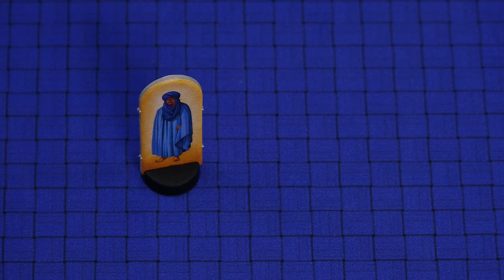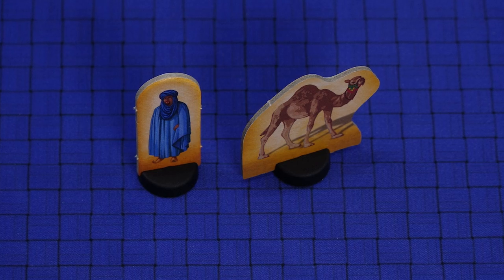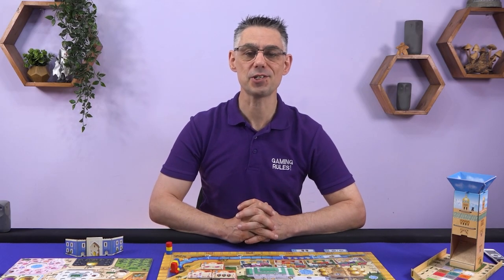Finally, choose a start player at random, giving them the season tracker — which is Stefan Feld himself — and also give them the round tracker, which is Stefan's personal camel, who I like to call Charles. With setup complete, you're now ready to start playing.